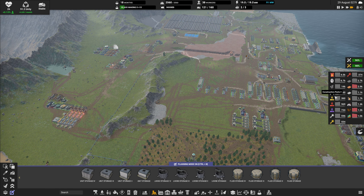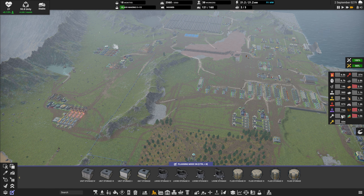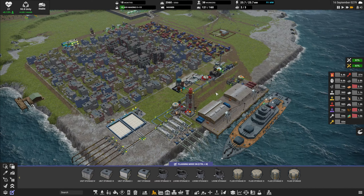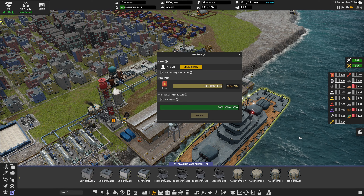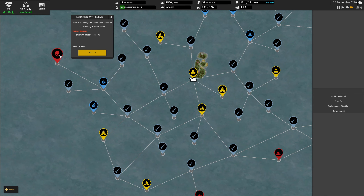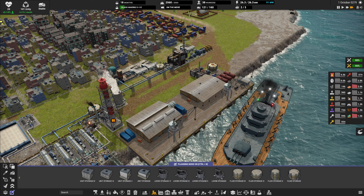Let's check out the outliner. I think our resources look more or less all right. How's the ship? It is ready to go out - I think I will send it. 400 difficulty, we should be able to take care of it.